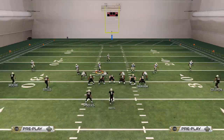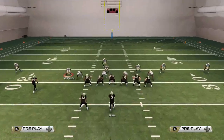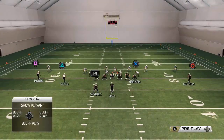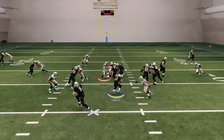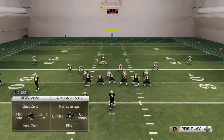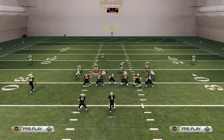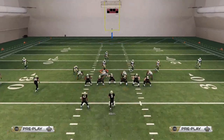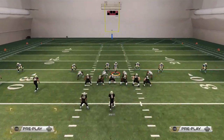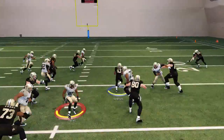The job of run defense is to be in position — you just have to make the tackle. Definitely want to use R2, come up through the A gap, and you'll see Kenny Vaccaro sets the edge on the outside — but he only does that if you pass commit. That's why pass committing in this year's game is very effective against the run: it forces them to run inside up the middle, and not many people want to do that. They want those outside halfback base runs to get big gains.